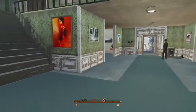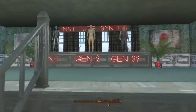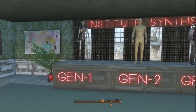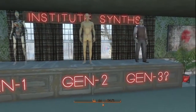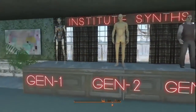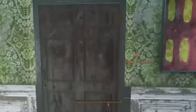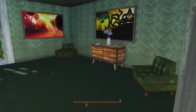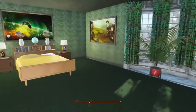So that's the downstairs. I added banisters to the stairway here. Apparently these people are interested in Institute synths. Let's check out some bedrooms. Now the Snappy House Kit has a ton of different wallpapers and rugs.